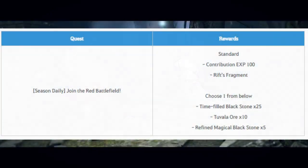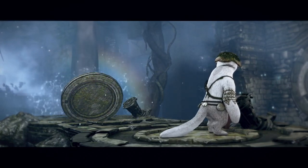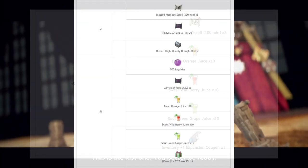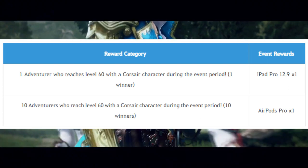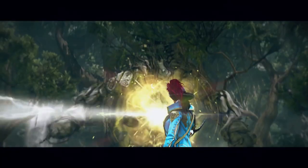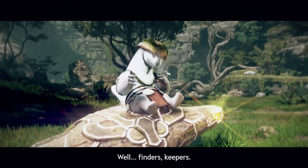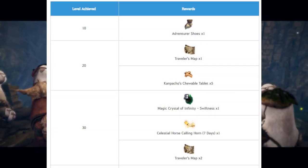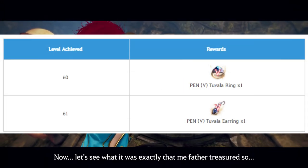Then there are new season Red Battlefield rewards, which give Rift Fragments and Tuvala Stones. For the Leveling Your Corsair Class event, we have even more rewards including 1500 worth of loyalties, expansion coupons, Advice of Vox, Gold Bar Box, and Artisan Memories. Anyone who reaches level 60 has a chance to get an iPad Pro and AirPods Pro — good luck with that though, it's even more difficult than getting a PEN Blackstar Weapon. Also, leveling a seasoned character gives additional rewards including lots of Tuvala Stones, and at levels 60 and 61 you'll get a free PEN Tuvala Ring and Earring respectively.